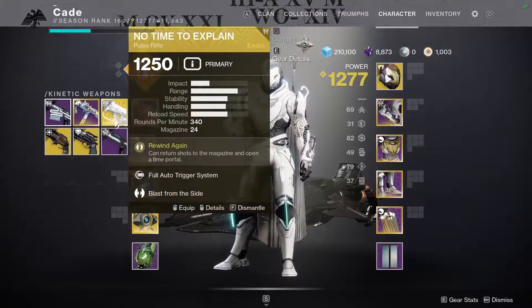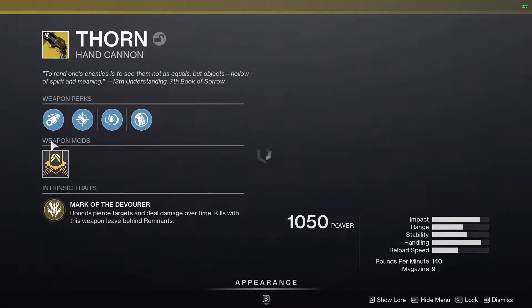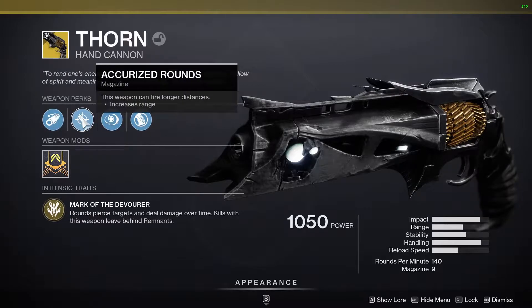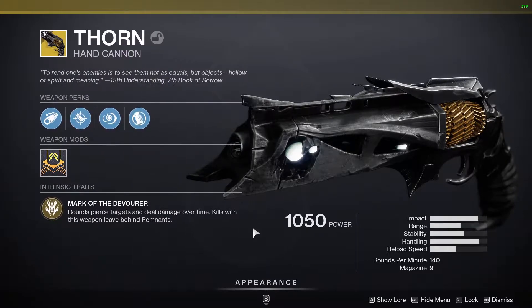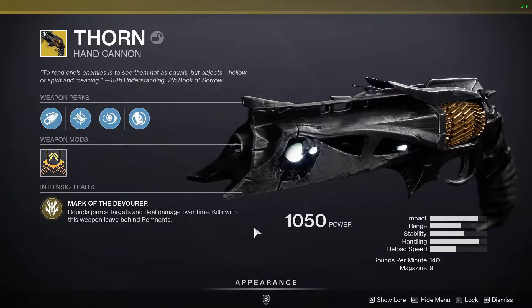The exotic weapon Thorn is amongst the most popular hand cannons in the game, but how will it perform in Gambit? Thorn has a unique perk called Soul Devour, and it procs when you get a kill and pick up the orb. This will boost the damage of the weapon and partially refill the mag.